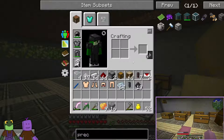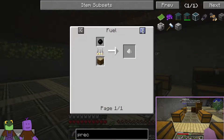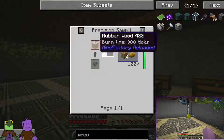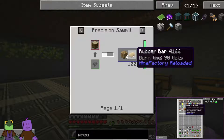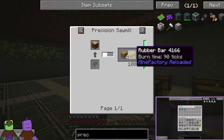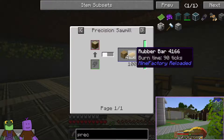Precision Sawmill — you need enriched alloy, and you need a basic controller, or you need an electronic circuit. If you put the wood in the Precision Sawmill, you will get four oak wood planks, plus you get a 100% guaranteed rubber bar. So I thought, I think I'd like to do that — that way we could do the oak wood planks and have the rubber bar as well.